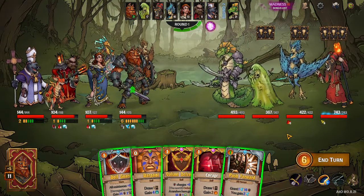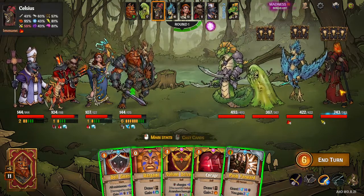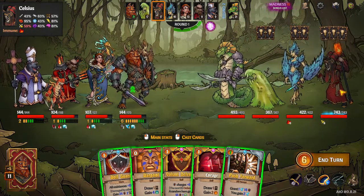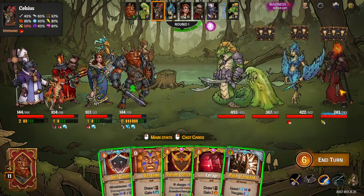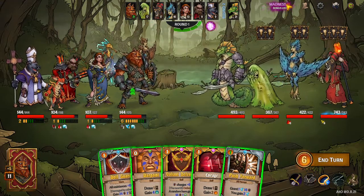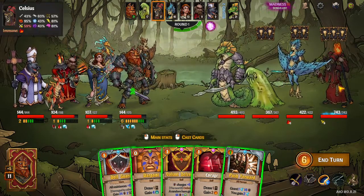I wanted to showcase what he can do and I really wanted to do it against an elite, or someone that's immune to burn. It's kind of awkward that Celsius is immune to burn so he's a little weaker than his average counterpart, but I am taking a Corrupter. This is max difficulty.